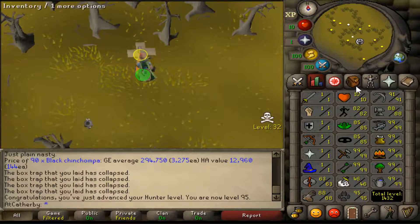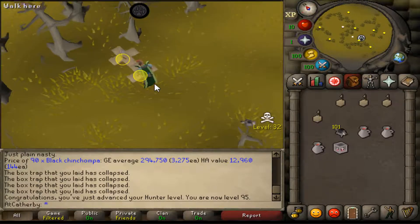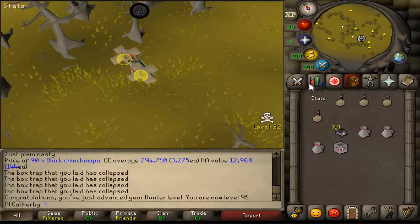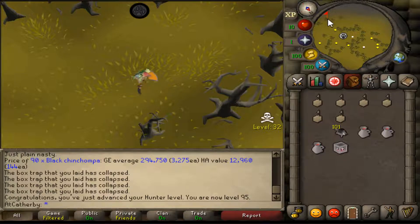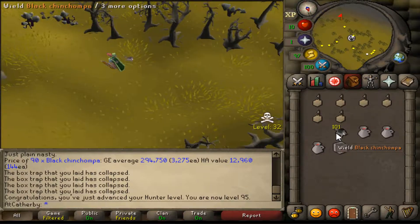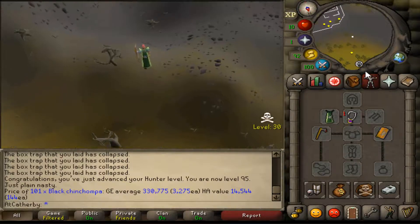I don't know if this will be my next 99 or not — it really depends on if I feel like doing black chins. But black chins is some pretty good money, so we'll see. Brings me to 1432 total level. Got 100 black chins, that's worth about 330k — not bad.